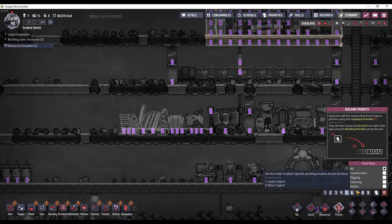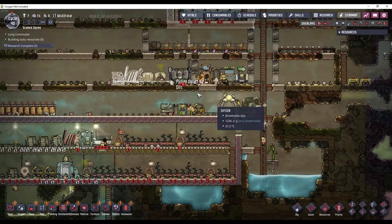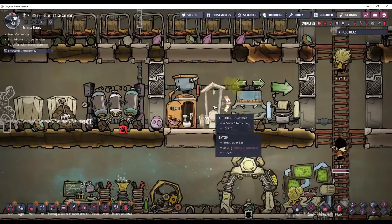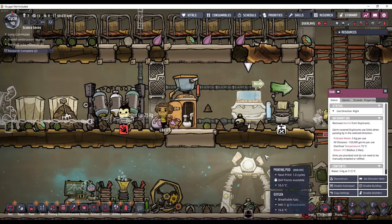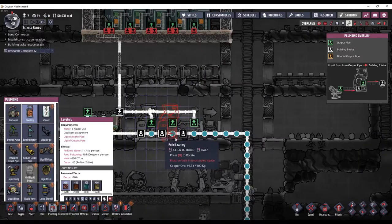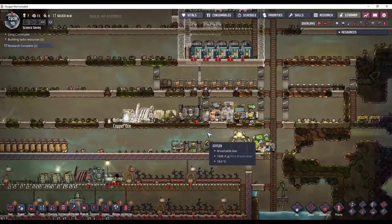I want them to finish the construction here first before they do the stuff up here. It looks like I have some water in here already, so I can go ahead and deconstruct the other half of the bathrooms. I'm going to set this to the same direction as the water basins were, put this in, and then put in the next sink. That should be bathrooms set up.